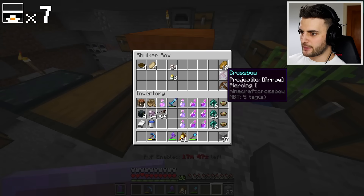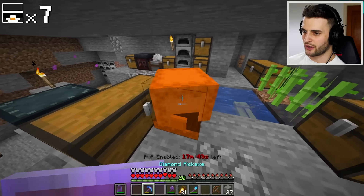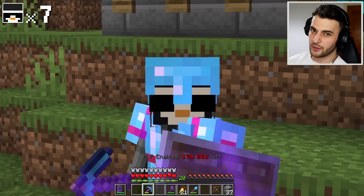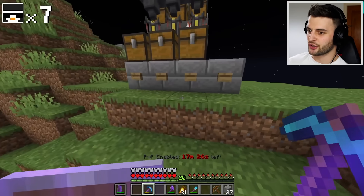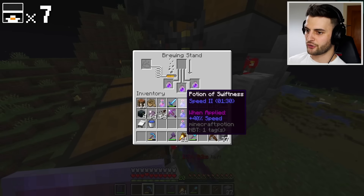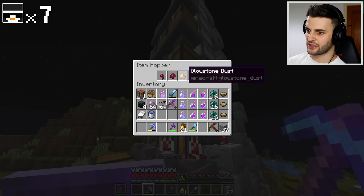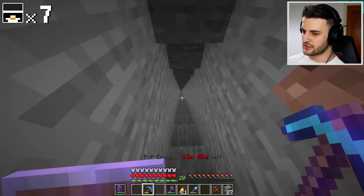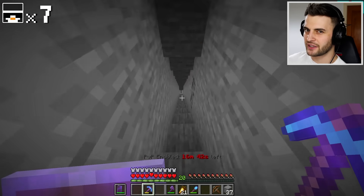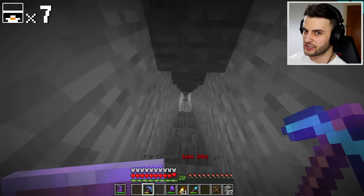In this shulker box I have the crossbow with piercing one — that's perfect. I want to get piercing on this one as well, though having more than one crossbow will probably be quite useful. I want to make player trackers, but I need diamonds for that. Diamonds are the most important thing for me right now. 16 minutes of PvP left.